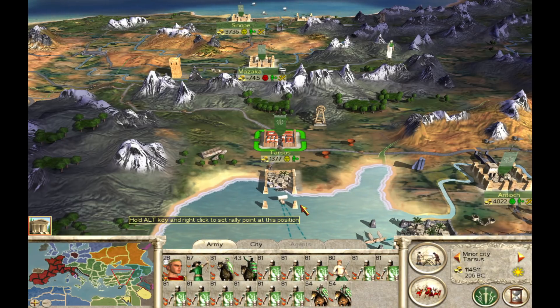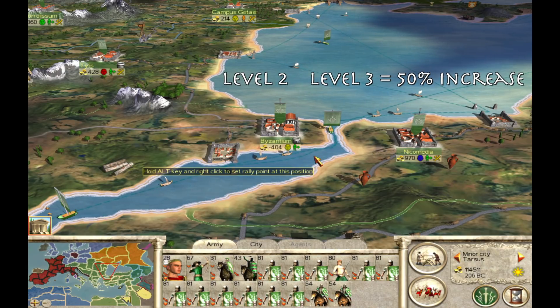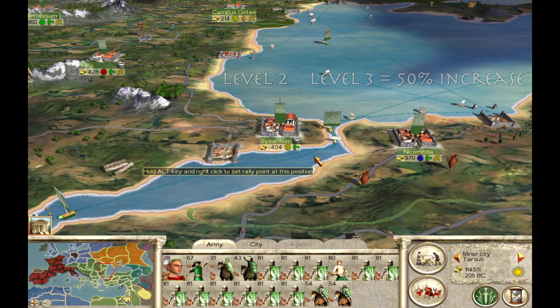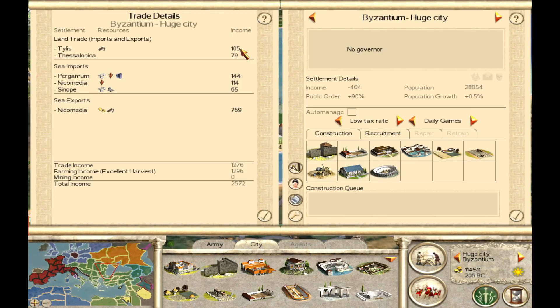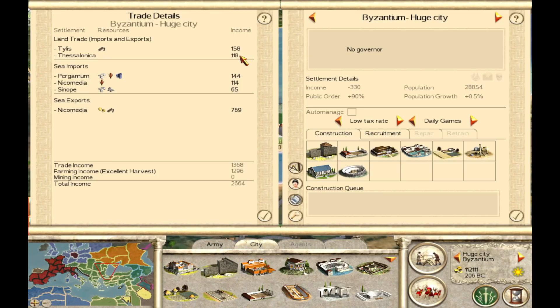The final level of roads — highways, buildable only by the Roman factions — increases trade by an additional 50% of what the land trade income is with paved roads, essentially tripling the base land trade income. Here in Byzantium, the land trade income totals to 184 with paved roads. When we build the highways, we expect it to increase by 50%, which is 92 denarii. Going back to the trade summary scroll, 158 and 118 add up to 276 — exactly a 92 denarii increase, or exactly a 50% increase from before.